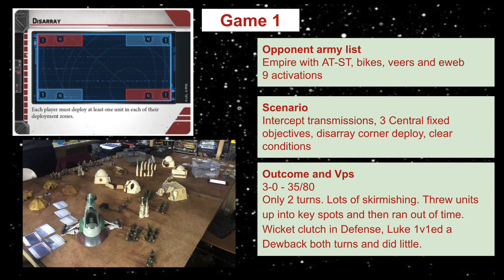The alternating activation system where every single unit goes one by one slowed things down, and our lack of knowledge didn't help as we were asking lots of questions. I think alternating activations just makes it slower. What really happened was: Wicket hid behind a barricade in the center and got shot at by the AT-ST but took no damage. Luke failed to kill a dewback over two turns, which was a little humiliating. It was quite an anti-climax - two fairly new players not playing efficiently, and I just had quicker units.